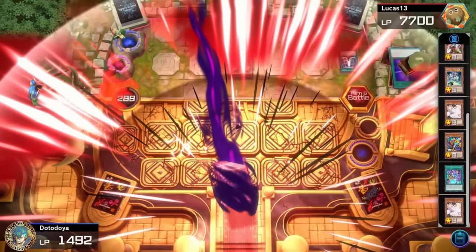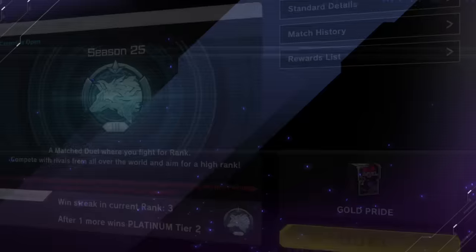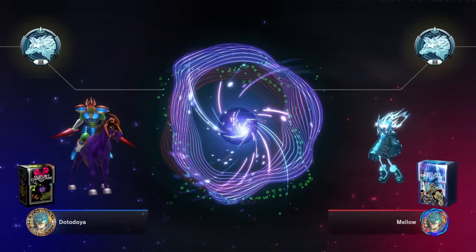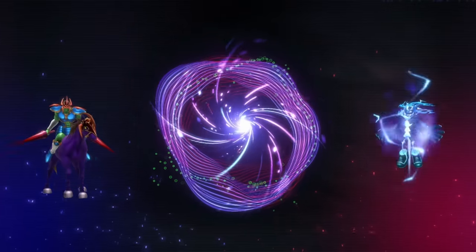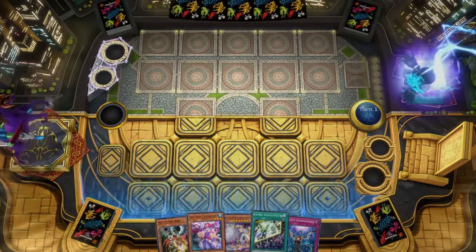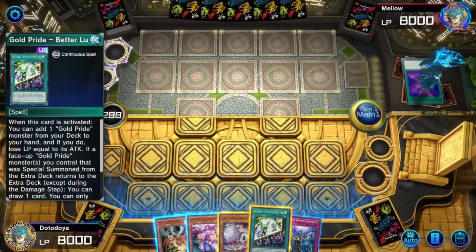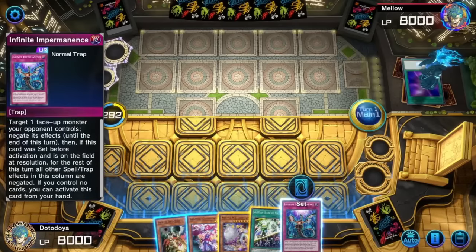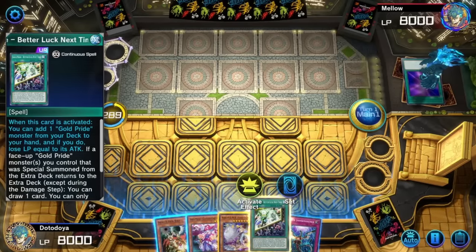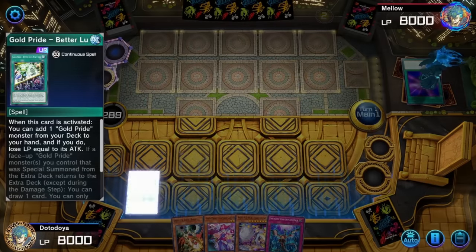Let's get into another duel! Can we win a coin toss? I think we've won every coin toss. We went first last duel and had a horrible hand. I have Gold Pride Better Luck Next Time — do I even want to mess around with Foxy Tune right now? I'm not sure. I could just special summon and go Gold Pride it up. I should have Foxy Tuned — that's still okay though. It's just that now I have to make a very tough decision.